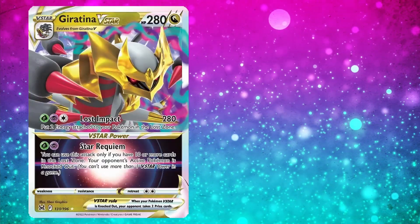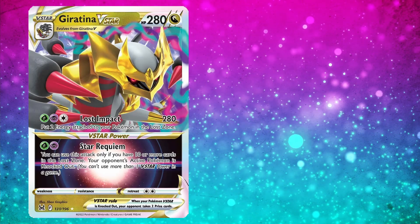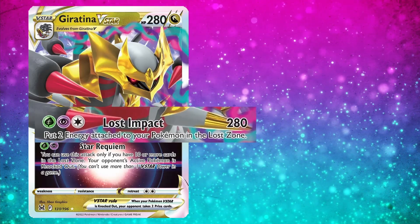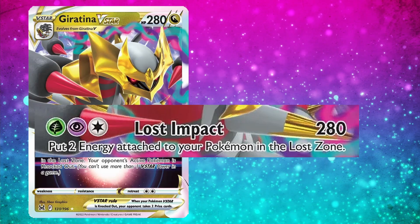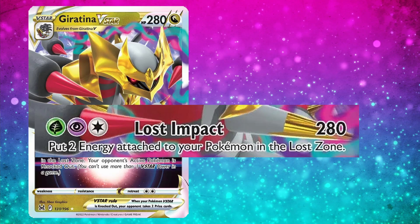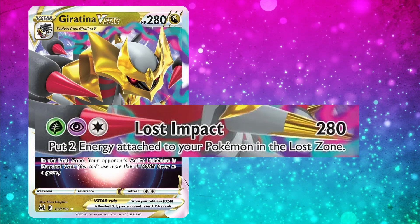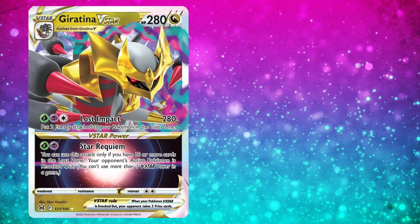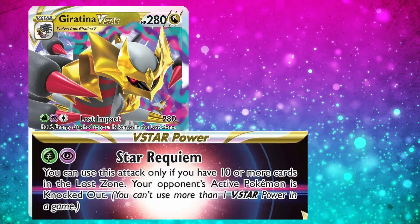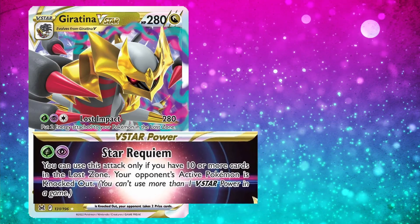At number 3 is Giratina V-Star, another Dragon-type Pokemon with no weakness, and that is a really big deal for this 280 HP monster. Its attack Lost Impact for Grass, Psychic, Colorless does 280 damage, and you put 2 Energy attached to your Pokemon into the Lost Zone. That 280 is the base damage before modifiers like Choice Belt, meaning it one-shots other V-Star Pokemon every time without HP modifiers. The V-Star Power Star Requiem for Grass and Psychic reads: you can use this attack only if you have 10 or more cards in the Lost Zone — your opponent's active Pokemon is knocked out. Giratina V-Star is just a powerhouse of aggressive capabilities.